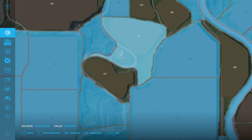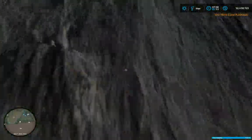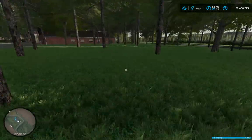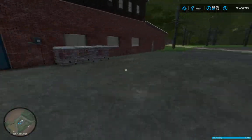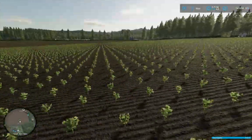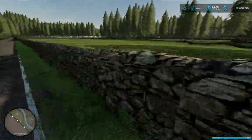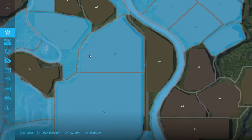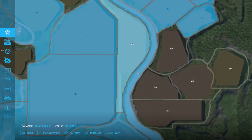That area is 402,000. So that's the area. I can see the cotton's growing. I really need to start clearing trees out everywhere - that's the issue. This field is just grass, so we'll do this field here - I can afford it. That is field number 28.